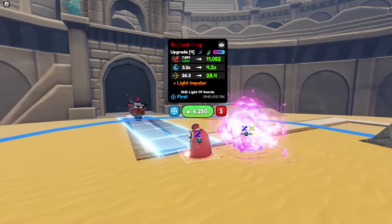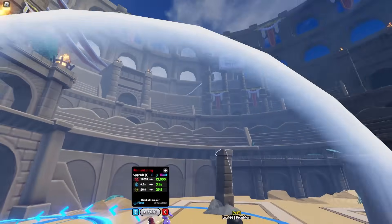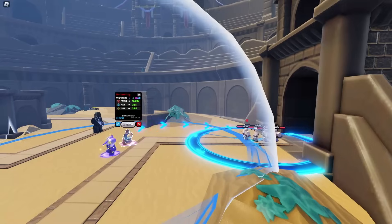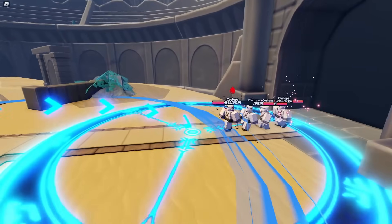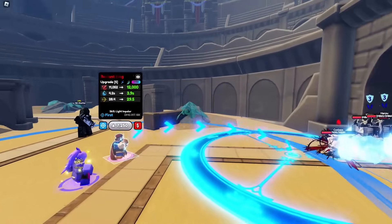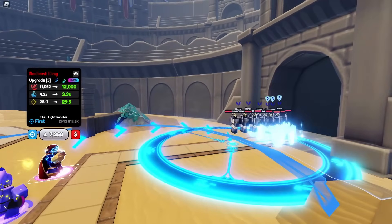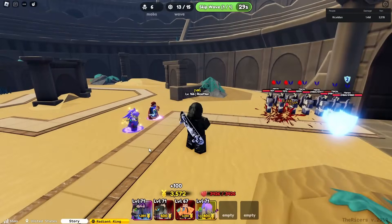Next skill we got is Light Impaler. Oh my god, that one looks crazy. So it's a big circle AoE. That looks like a multi-hit. And it gives him bleed as well. So this guy does both bleed and crazy damage. He's a hybrid, and he gets all these air units as well. This guy's OP, and this is unevo.